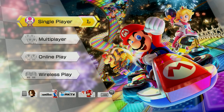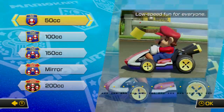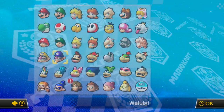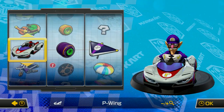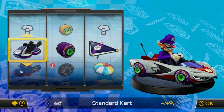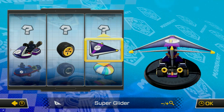We are going to go ahead and do some Grand Prixs. We're going to do Mirror Mode. And, of course, we're going to play as the classic Waluigi. We're not going to use the P-Wing Kart, whatever it's called. We're going to use some standard stuff first, just to kind of get us going here.